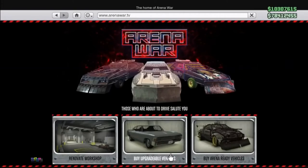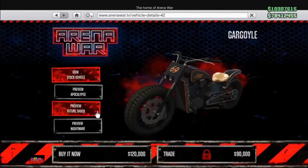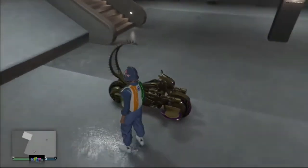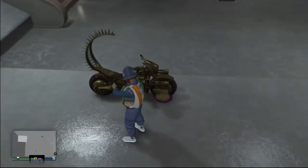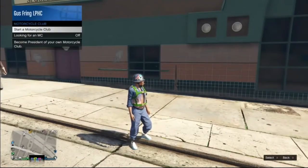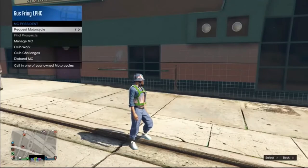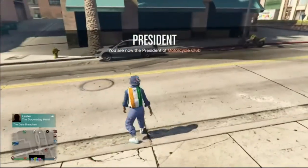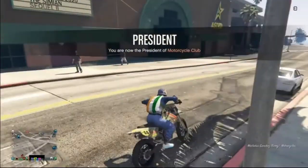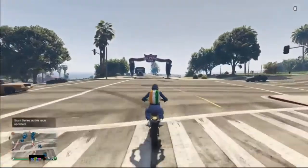To do the glitch this way you need this bike — the Future Shock Death Bike — which you can purchase on the arena website and customize in your arena. It works with any bike, including bikes on the Benny's website. Register as an MC and then request a Sanchez, so make sure you have a couple of Sanchezes in your MC clubhouse. You can purchase the Sanchez on the San Andreas Motorsport website.